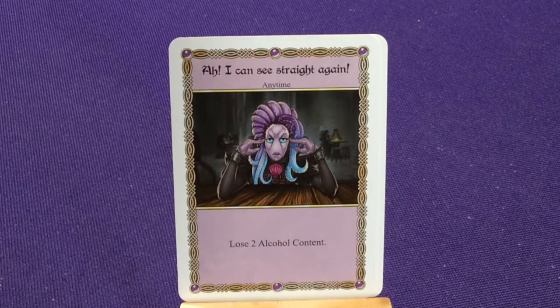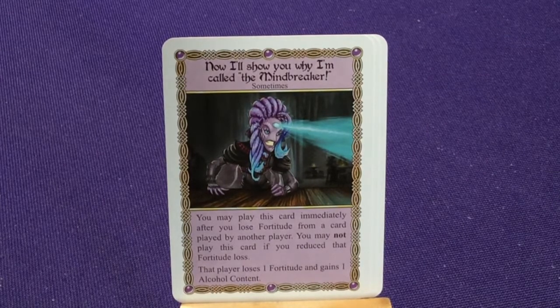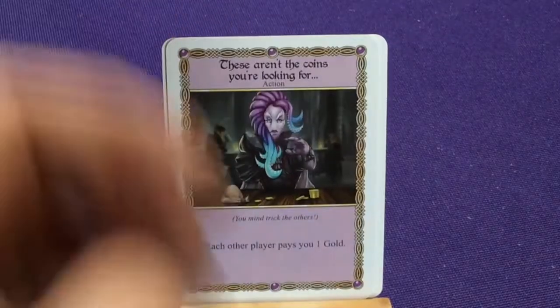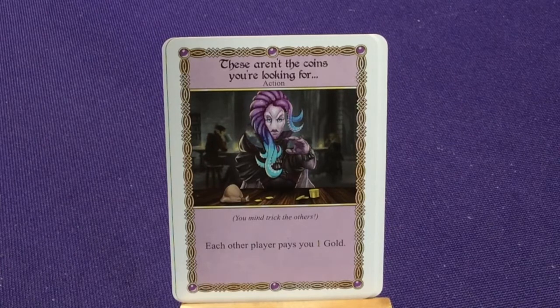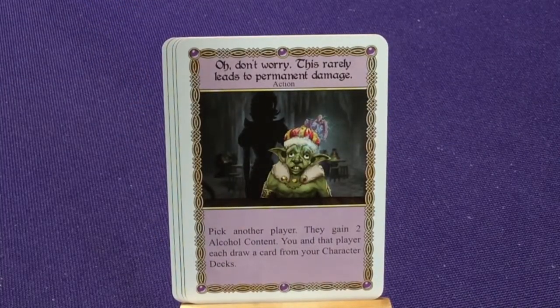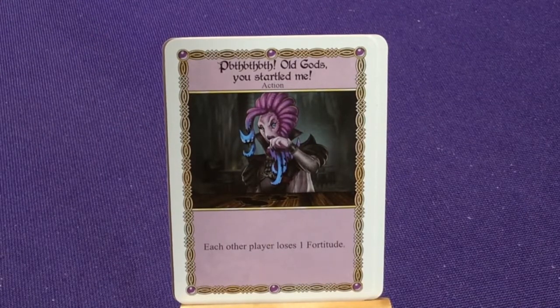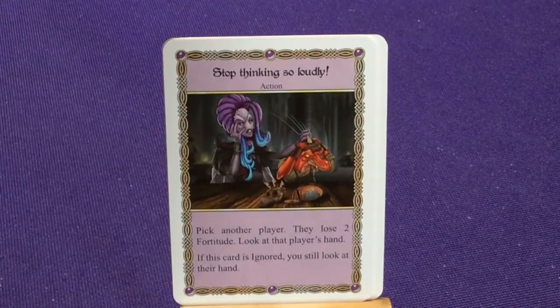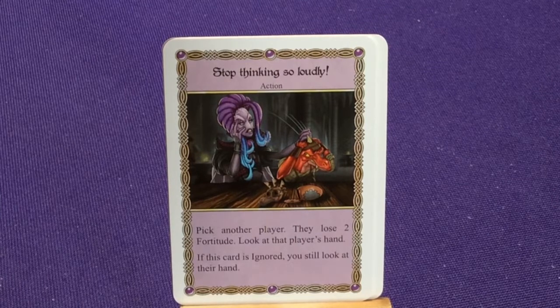Two copies of 'Just a simple case of mind over matter' — ignore an action, sometimes, or anytime card that affects your fortitude, or reduce the alcohol content of a drink by two. 'I think you should reconsider' — a negating action card; the player who played it draws from their character deck and may play another action card. 'I just had a thought' — draw two cards from your character deck, then discard one; you may not take any game actions between drawing and discarding. 'Now I'll show you why I'm called the mind breaker' — play immediately after losing fortitude from a card played by another player; that player loses one fortitude and gains one alcohol content.